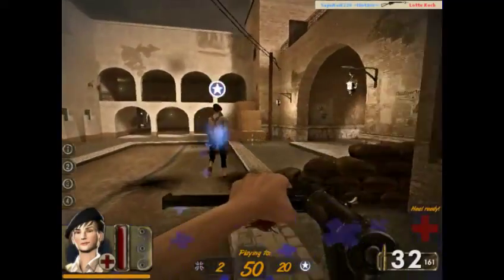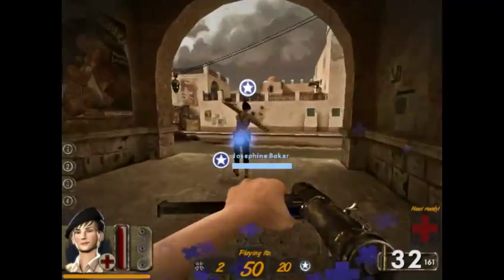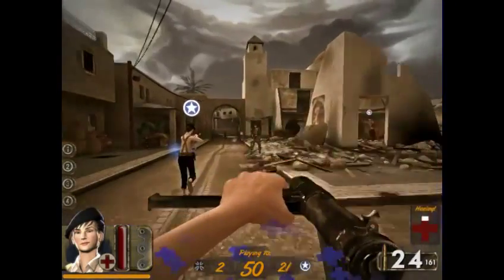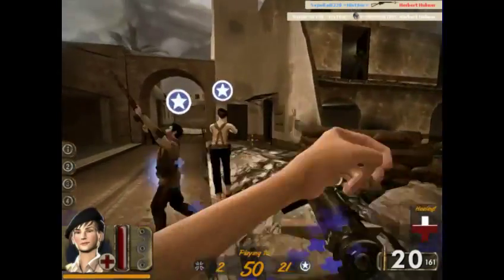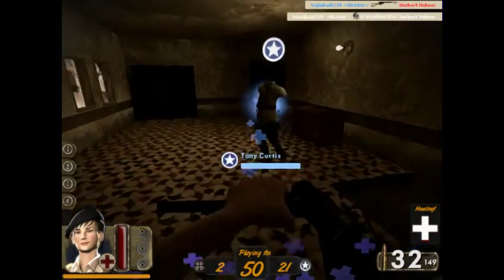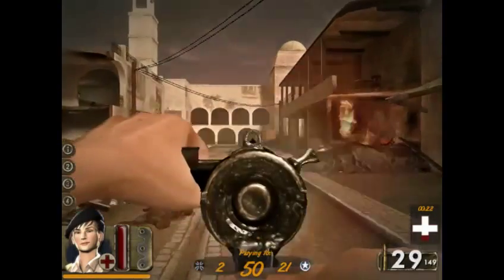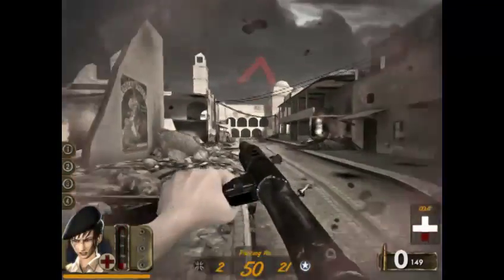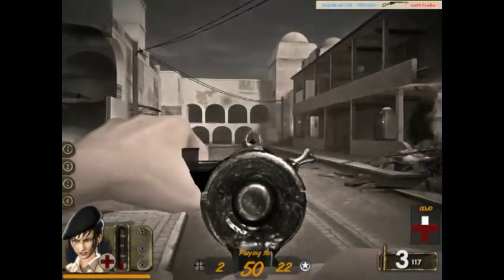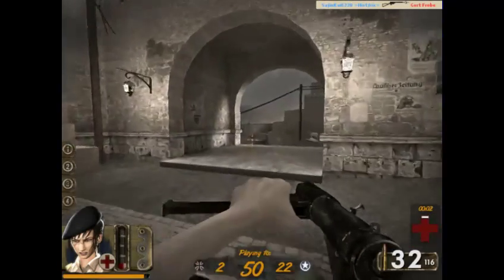Her healing buff works sort of like an Uber charge from TF2 — you just have to be in the vicinity for it to heal you. I can use mine too when hers runs out, and it'll heal everyone around you. Once that goes away there's another mode where you hold the ability key and nearby players have a healing effect applied for a short period.